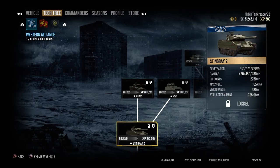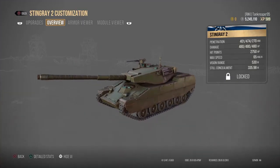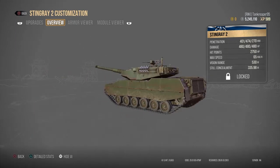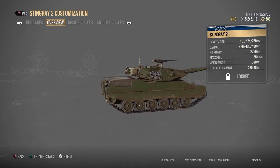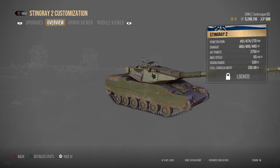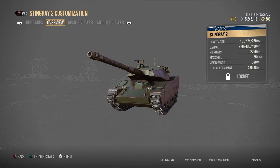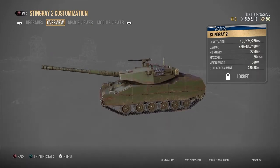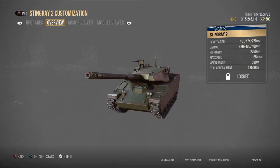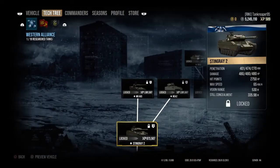Moving into Tier 17, the Stingray 2 is the next light tank. It looks beautiful again — I think it gets a 105mm gun, though I could be wrong. This isn't a full breakdown review; it's just showing you the price ranges for the tanks themselves, not the upgrades.